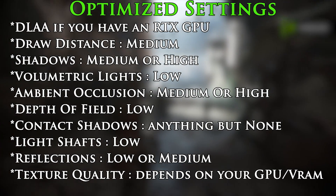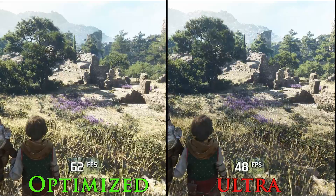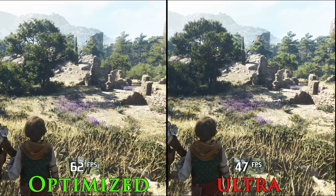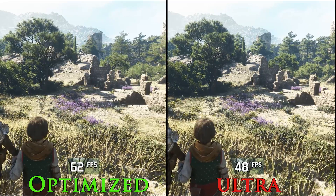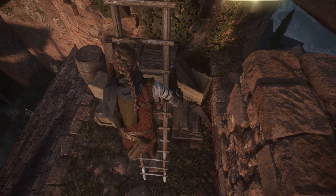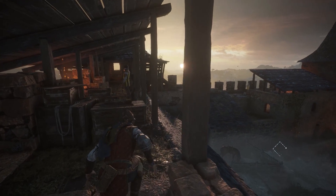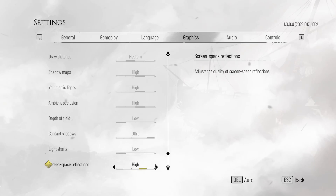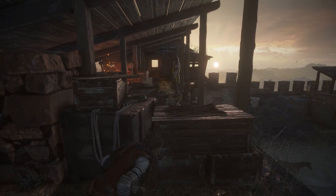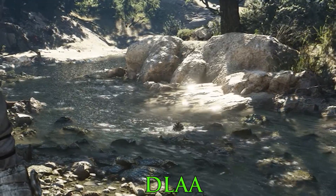Now these are my optimized settings — let's compare them against the ultra preset. At the first area, which is one of the most demanding in the game, we saw around a 30% boost going from ultra to optimized settings. You can also drop shadows or disable SSR for more FPS. Plague Tale Requiem is one of the best looking games this year, an impressive achievement for a double-A studio. But the game is extremely demanding, necessitating tweaking. The most demanding settings are draw distance and screen space reflections, while contact shadow plays a huge role visually even though it doesn't cost much. The game also needs a patch to fix the bug in DLSS and DLAA that causes bright flashes near water.